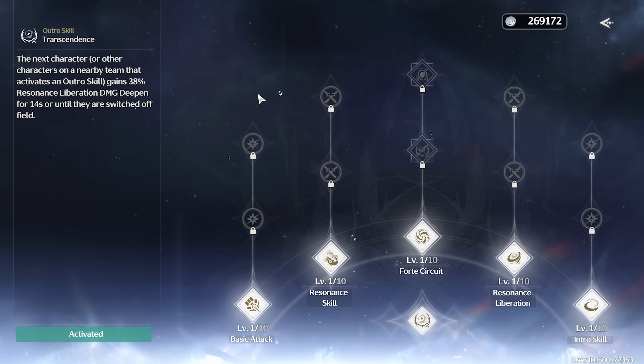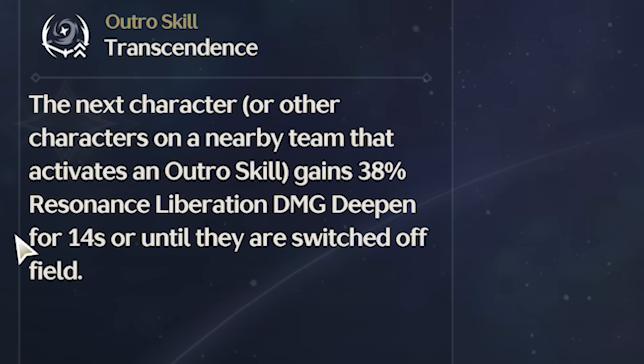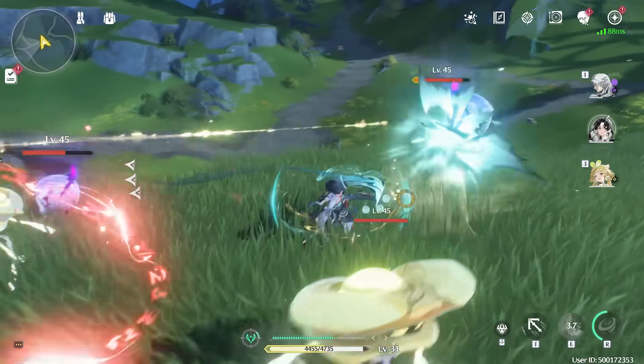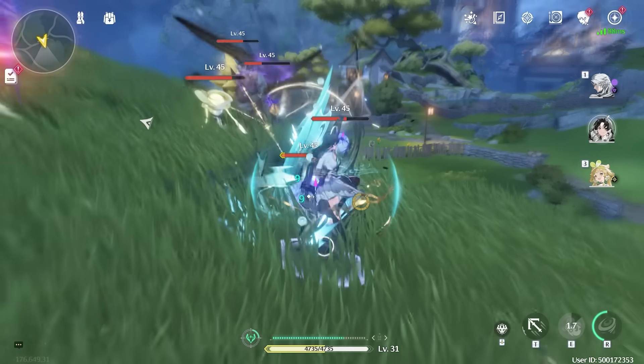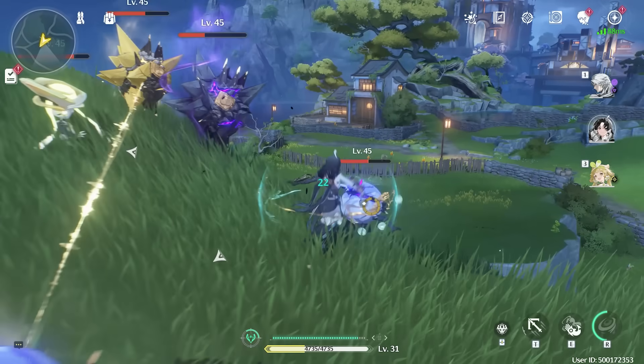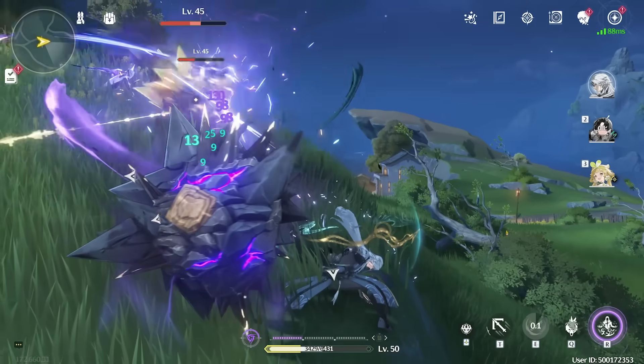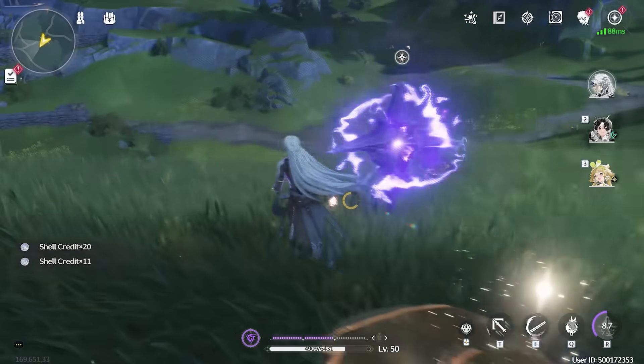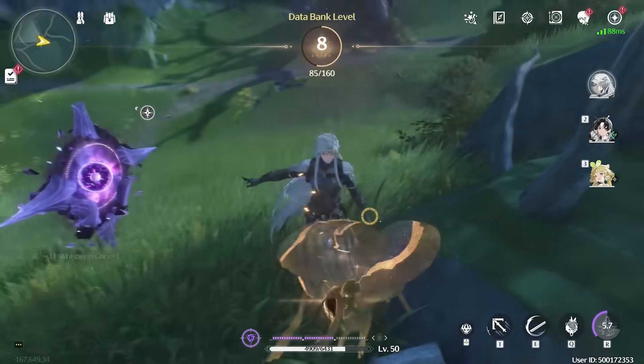Her outro skill is really nice too. She gains 38% resonant liberation damage, which is good for a lot of different characters. Obviously she's not going to do a lot right now — we're only doing like 13 to these little enemies — but once we get more levels on her, she's going to be so broken. Just like my Calcharo. It's just going to take a little bit more time.